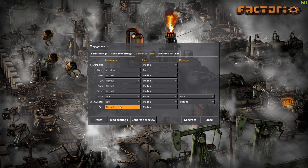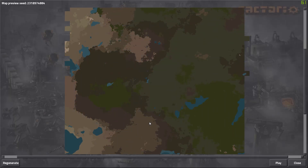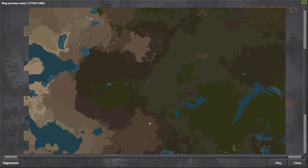I'm going to leave cliff settings at normal medium — I think that's going to be good. Enemy bases on slow? Let's change that to normal; I want to have some action in the game. And now to another great new feature: Generate Preview. Look at this — the map spawns right there, a canvas of sorts.